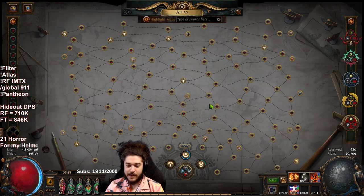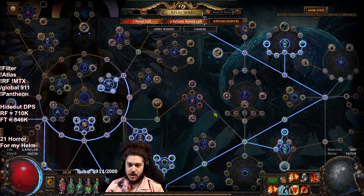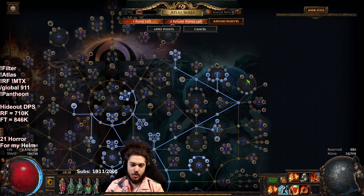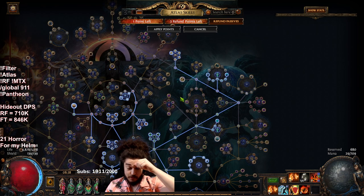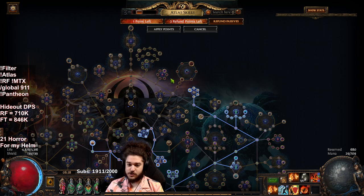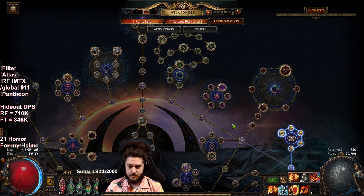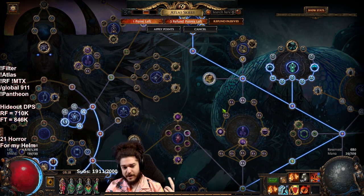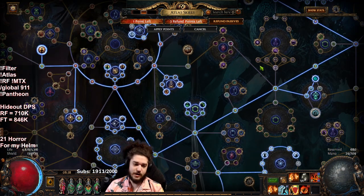With my previous atlas, which you guys have seen, I pretty much just had a very rough draft atlas that was primarily set on expedition. I probably made a little over 40 divines just selling the logbooks, selling the conqueror maps, selling the guardian maps, along with all the random things I identified — gems that I've flipped, old gear that I sold.